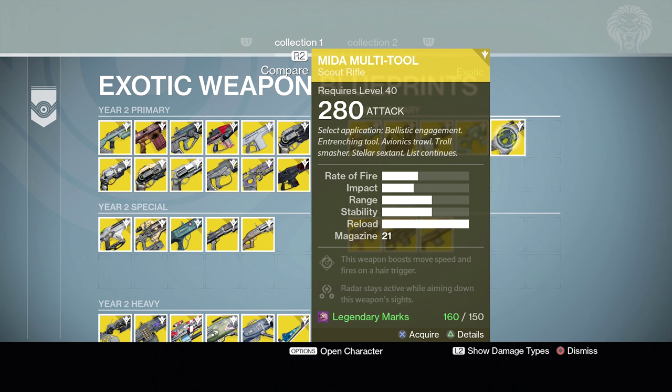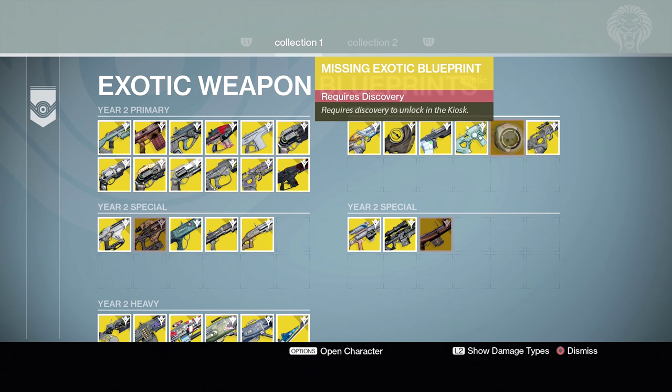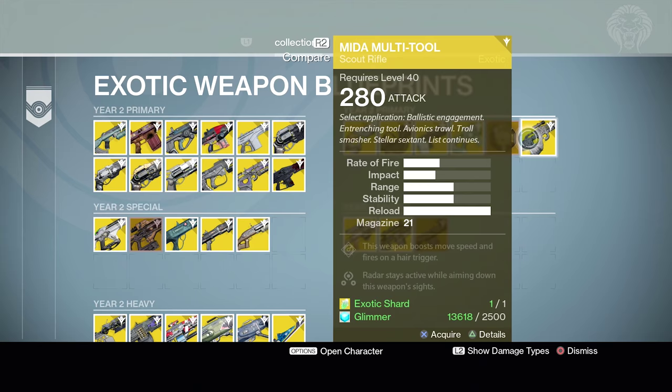I don't have the MIDA in Year Two yet, but I can buy it for marks because I already had it in Year One. Funnily enough, this was actually my very first exotic ever in Destiny — I got it from the Mortal Glass chest. Since I had it in Year One, I can buy the Year Two version for 150 marks. If I go ahead and buy this MIDA Multi-Tool, you'll notice a mystery exotic engram appears as if it's some sort of new weapon. This is what's been confusing a lot of people recently — you only get this secret exotic blueprint when you buy the Year Two version of the MIDA.